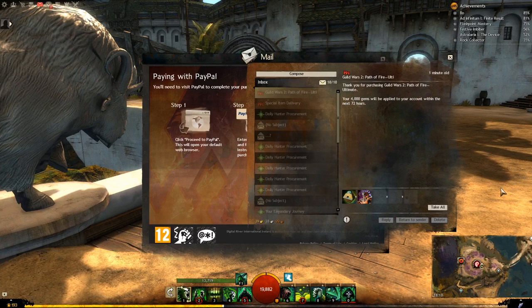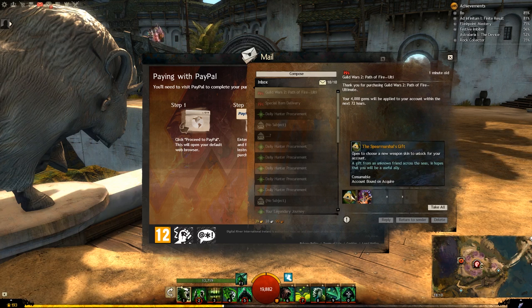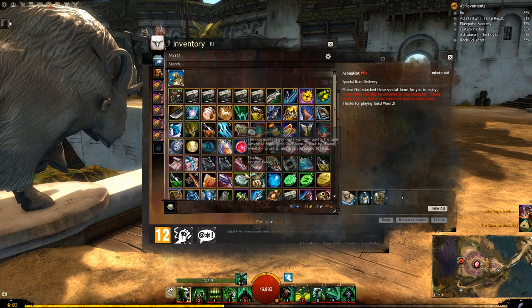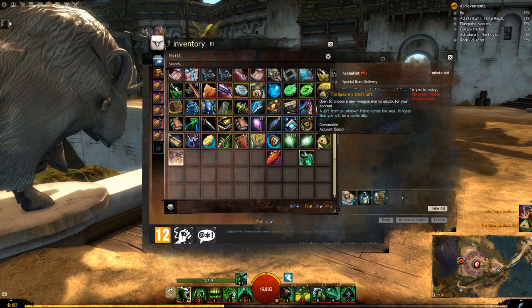Hey guys, I just wanted to show you what you get with the Path of Fire Ultimate Edition. First things first, you get the mini Rogue Balthasar — let me take both of them — and the Spear Marshal's Gift.